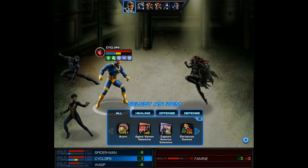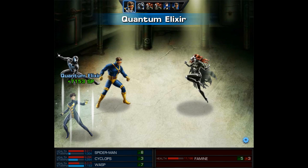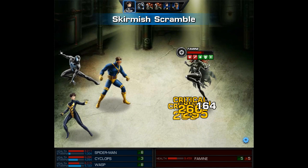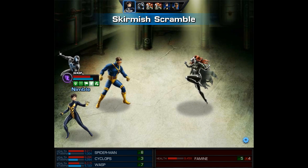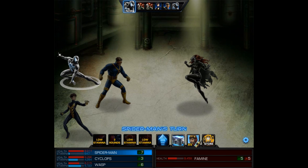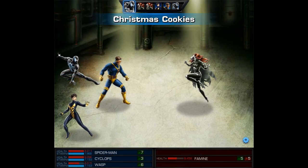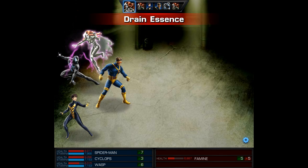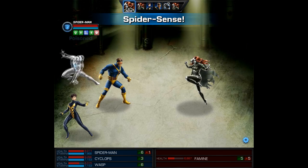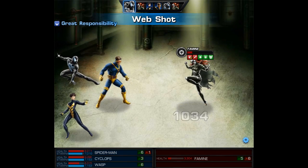I want to reapply Off Balance to Famine, so instead of hitting her I'm going to use the Quantum Elixir on Wasp and then use Skirmish Scramble. Let's scroll through our inventory — there we have plenty of Quantum Elixirs. Now we can go ahead and apply Off Balance and reapply Staggered. Another added benefit is the fact that Wasp gains Nimble, which gives her a 50% chance to avoid melee and ranged attacks. After using Spider Sense, we're out of stamina, so I'm going to use one of those Christmas Cookies — this fully recharges our entire team.